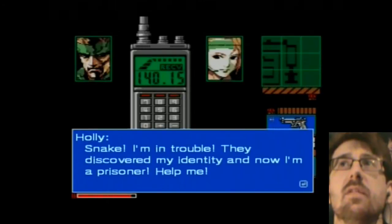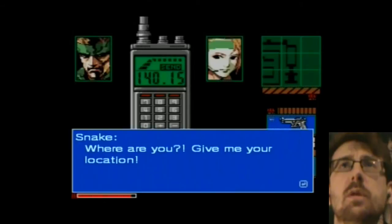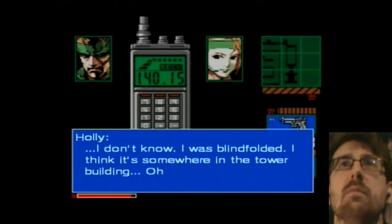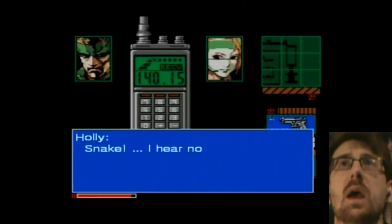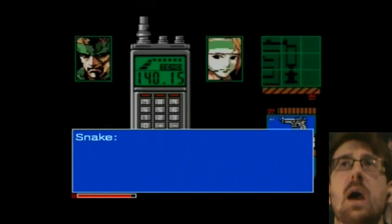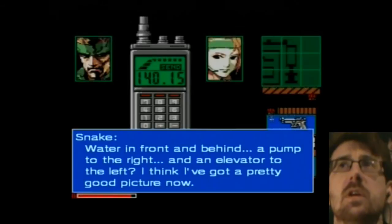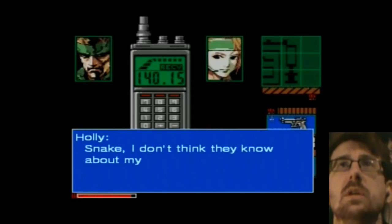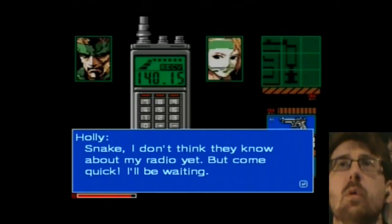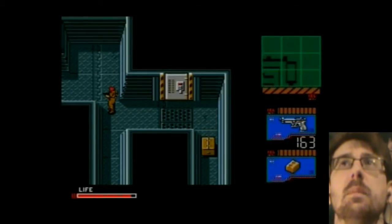Snake, I'm in trouble. They discovered my identity. Now I'm a prisoner. Help me! Just when I finally managed to contact Dr. Marr. Where are you? Give me your location. I don't know — I was blindfolded. I think it's somewhere in the tower building. I hear an elevator to the left and a noise like a pump to the right. There's water flowing in front of and behind me. A pump to the right and an elevator to the left — I think I've got a pretty good picture now. Snake, I don't think they know about my radio yet. But come quick, I'll be waiting. Right, damsel in distress then. Let's see what we can do about that.